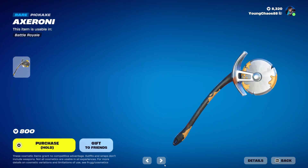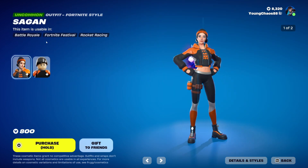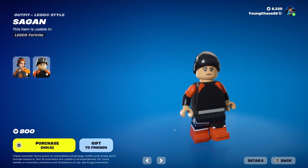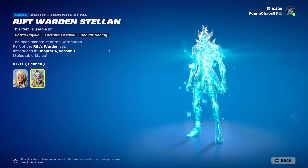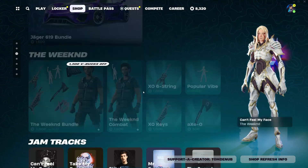We have Axoroni, a rare harvesting tool at 800 V-Bucks. Extra Cheese, a glider at 1,200 V-Bucks. Saga at 800 V-Bucks with a secondary Spring Bloom variant and a Lego variant. We have Rift Warden Stallion with the back bling Warden Star, a skin at 1,200 V-Bucks. The skin does include a secondary Helm variant and a Lego variant — this one isn't too detailed, so not bad.